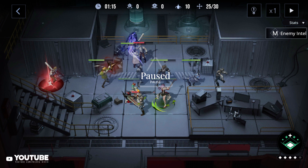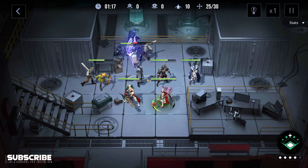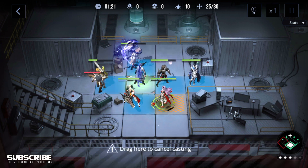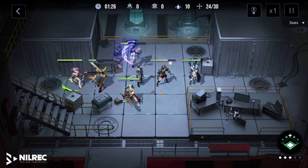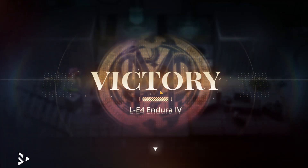In total you only have one time, and the second time the demon gets his core back just burst it down — use all your abilities. I'm level 60 with level 5 talents for all of them. I don't have a bunch of crime brands for this, but level 60 level 5 talents — that's it. LE4 Endure 4. Thank you guys for watching, I'll see you in the next one.